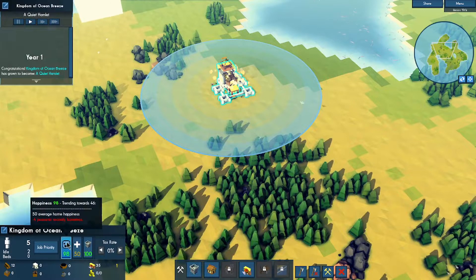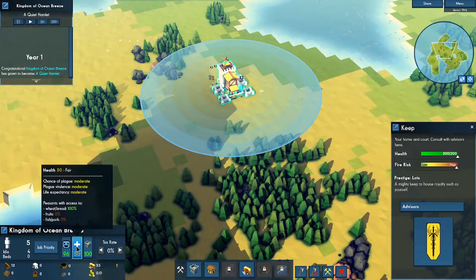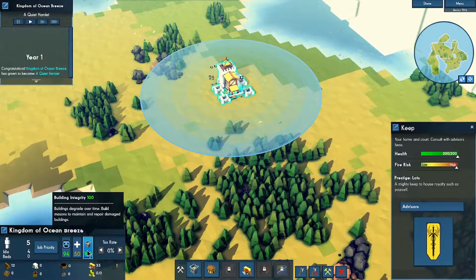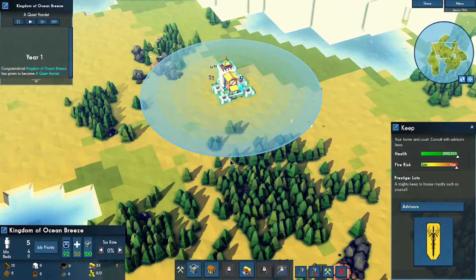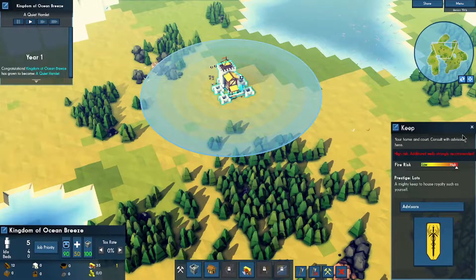Happiness is 98, trending towards 45. Health 50, fair. Chance of plague: moderate. Life expectancy: moderate. Access to wheat and bread is 100%, fruit 0%, fish and pork 0%. Building integrity 100. Fire risk is high — that doesn't sound good.